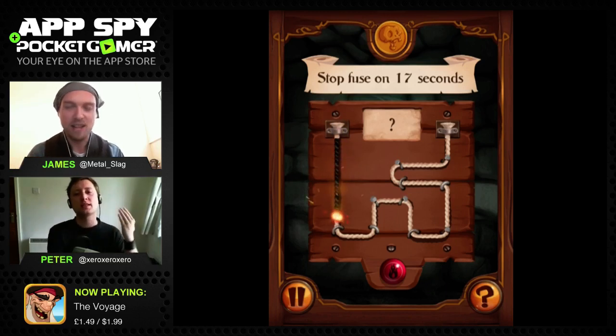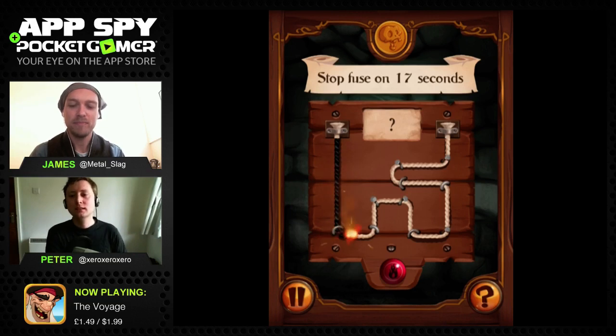Of course, the easy cheaty way is to start your stopwatch on your phone and do 19 seconds, but that's technically a bit cheaty. This time it's changed to 17 seconds, and you weren't paying attention - it's almost like you're presenting a Twitch channel.